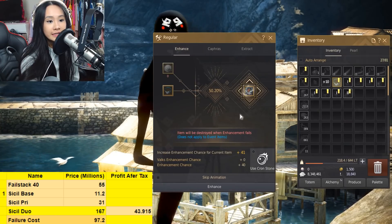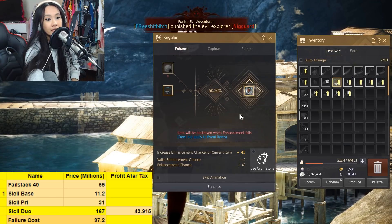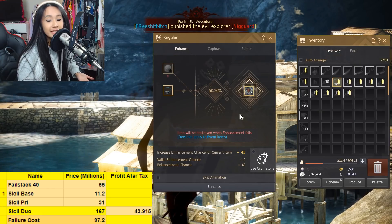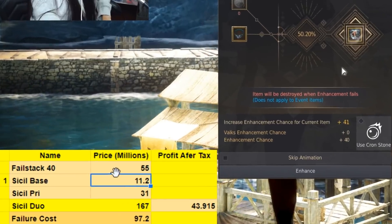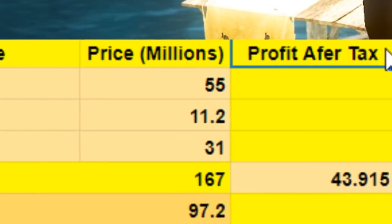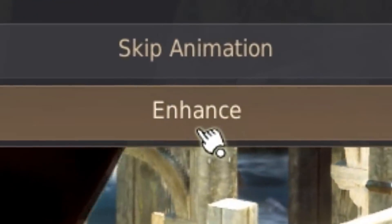Here's our chart for this enhancement. I just updated the prices with the current marketplace prices. The math is pretty much the same as last enhancement, just with slightly different numbers. If this succeeds and we get our Sissel Duo, our profit after tax will be around 43.9 million silver. That's easy cash money if we can get this.